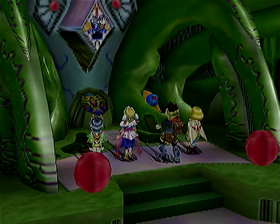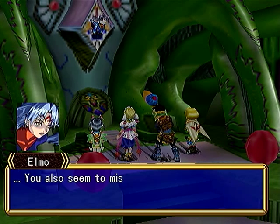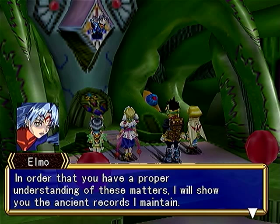Oh, so we can give a physical existence to the horns, then — he can get rid of those things. But Ryudo would end up becoming Valmar. We don't understand anything, do we, Elmo? Okay, Elmo is going to show us the ancient records that he maintains. It's really long, and I don't want to have to do another AV episode thing, so I'm going to have to save that for next time.